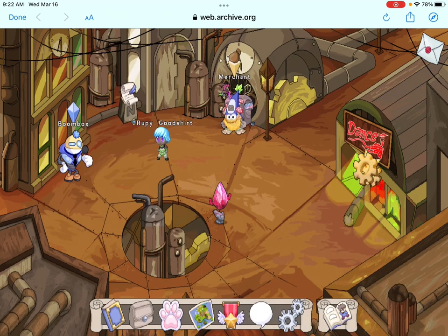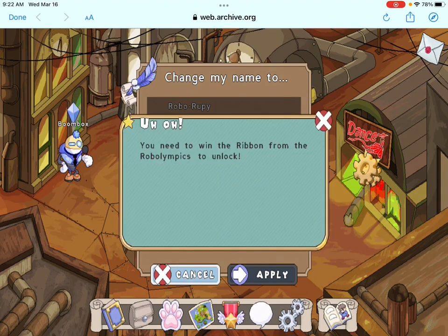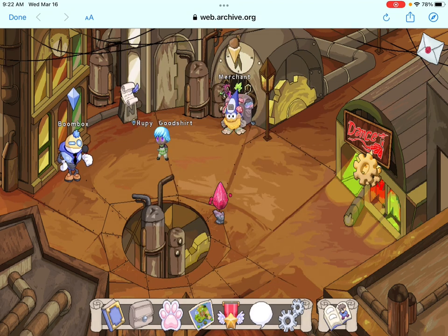I remember there being a Tinkerer hat or a Tinkerer outfit, both of which could be found in Skywatch chests, and I'm pretty sure you could also get a Gizmotron, which now you can get in Summerfest. You can also get a prize ribbon, which will let you get the W12 for RD name, as you can see here — you need to win the ribbon from the Robolympics to unlock. The prizes are random and they change every day. But yeah, that's Clockwork Town — it's probably one of my favorite areas, and it's a really cool secret area.